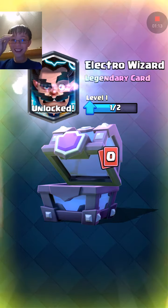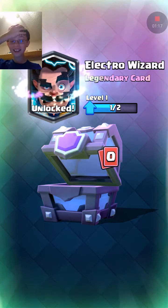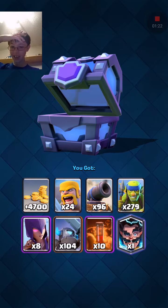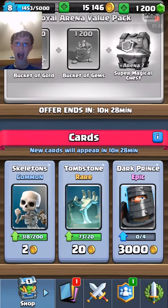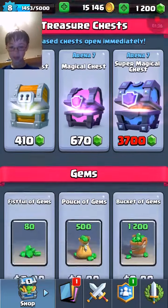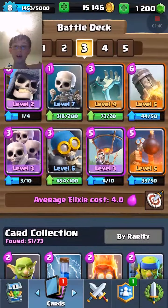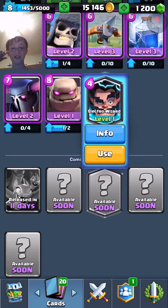We got a Legendary, guys! Oh my god! We actually got a Legendary. We also have $5 left in my allowance, but let me get my main team. We got Electro Wizard!